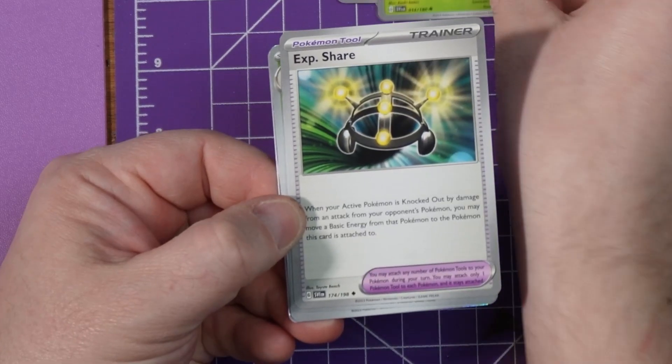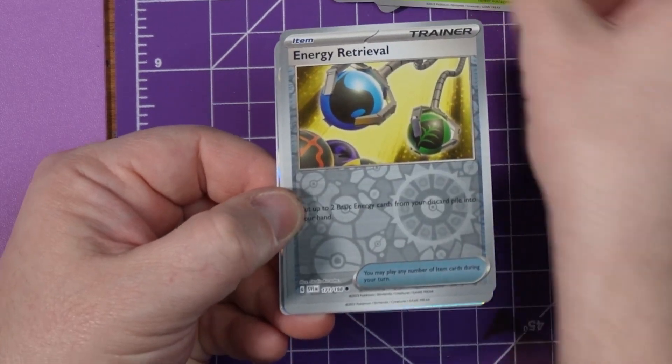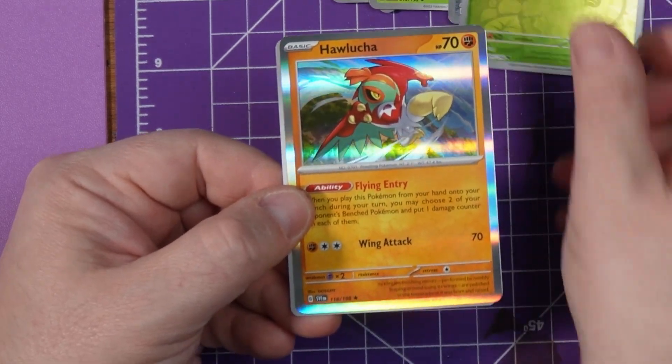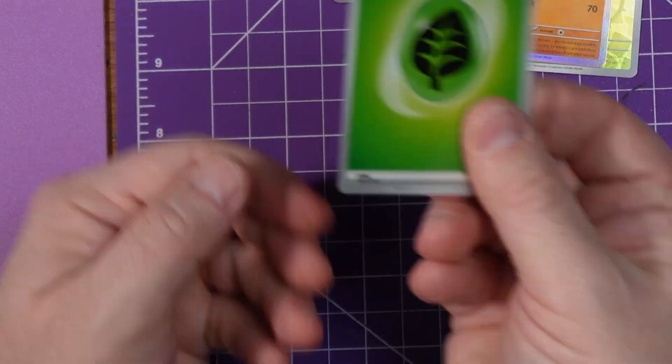Floragato — that goes with the other card — an Experience share, an Energy Revival — nice shiny one — a Bewear or Brailaim, a Hawlucha, and then an energy card.